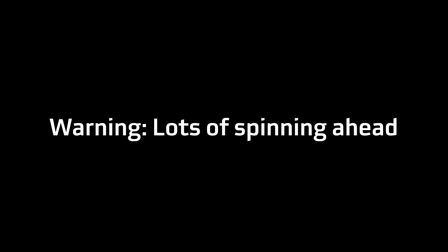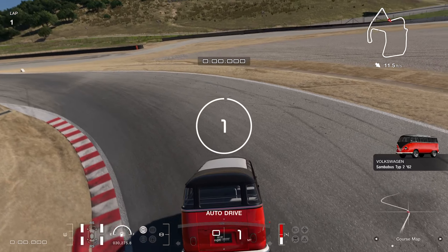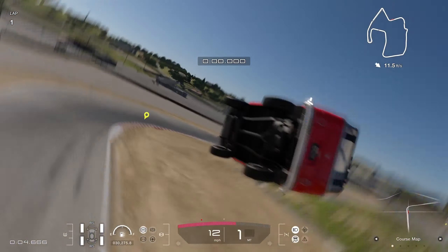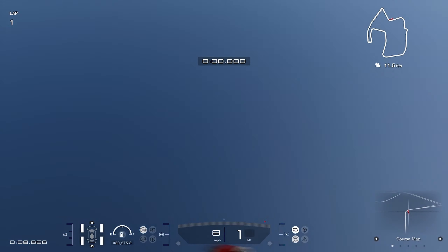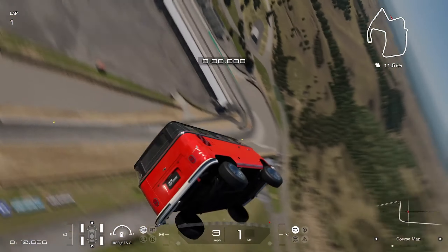Before I go on, I do want to note that some footage ahead will contain a lot of the cameras spinning around, so do be warned about that. Version 1.49 update in Gran Turismo 7 ended up breaking some cars, and you do need to have the car set up a specific way for this to start to happen.